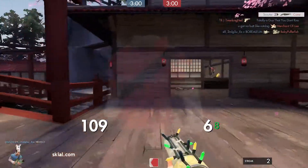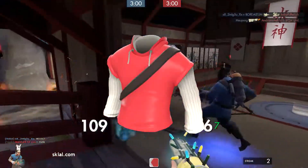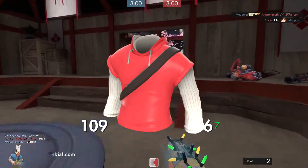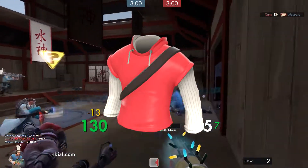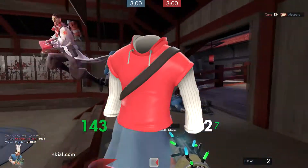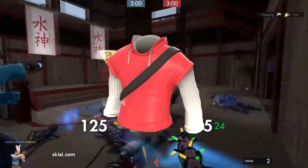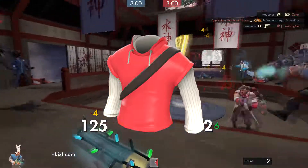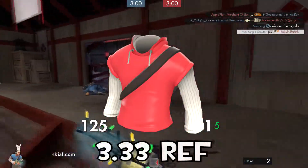Next item on the list is the Thermal Tracker. It is a team-colored hooded shirt worn over a white long-sleeve thermal shirt, equippable by Scout. This cosmetic is also very nice looking and fits very well to winter-themed loadouts. It has a very decent price for a MISC item, costing only 3.33 ref.